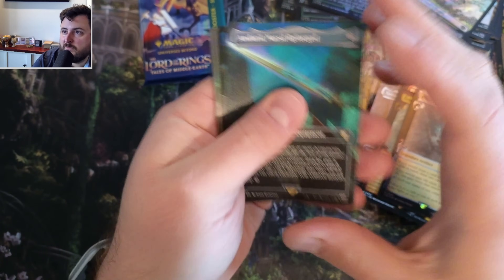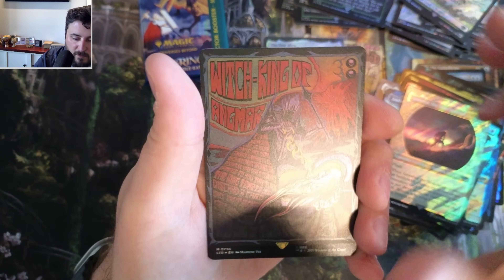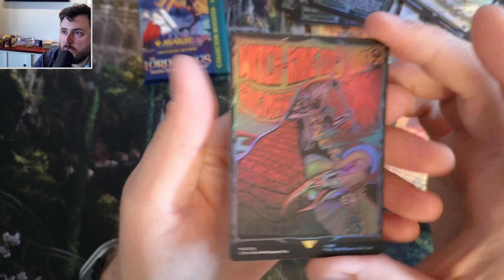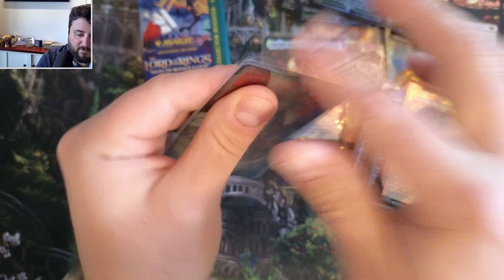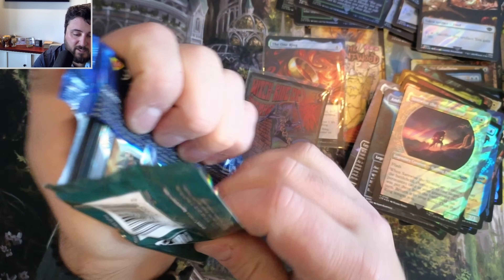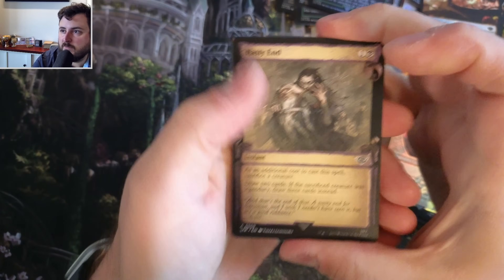Anundal Narsil Reforged, Born Upon a Wind, and Samwise. Witch King Foil - beautiful. We're going to throw you in the old sleeve here. Beautiful. So we hit one foil so far in a box and two non-foils.